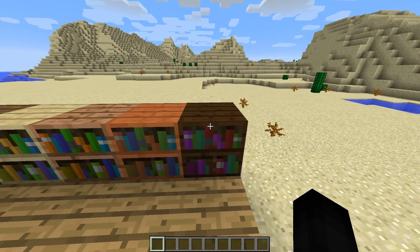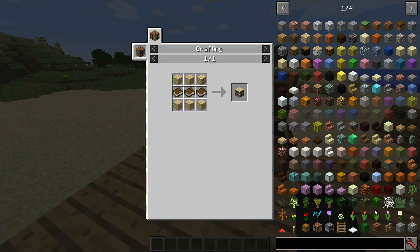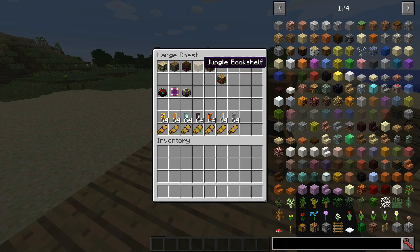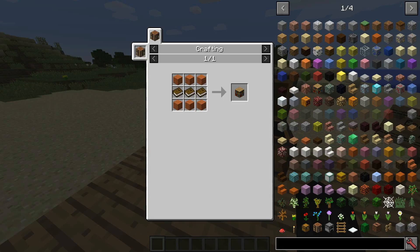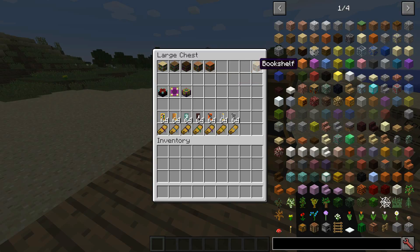If you want to craft any of these, you can. The normal bookshelf's crafted like this — it can be used with any wood — but these you have to specifically use Birch, Spruce, Dark Oak, Jungle, and Acacia to make them. That may conflict with the normal bookshelf since you can use anything to make it, so I would just recommend using oak wood for the normal bookshelf if you have this mod installed.